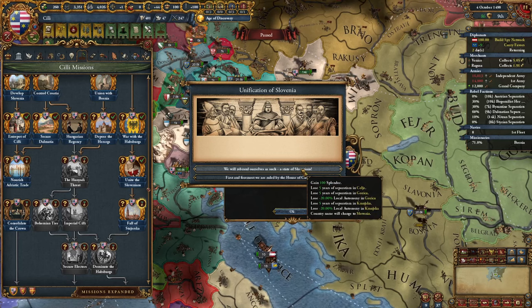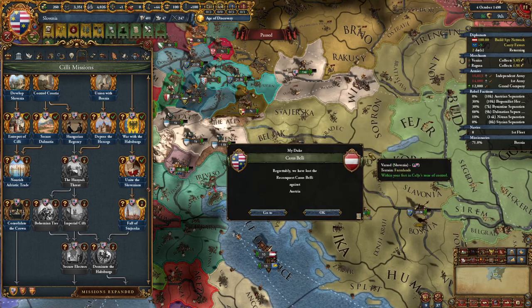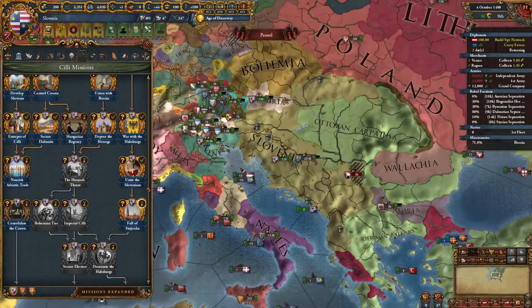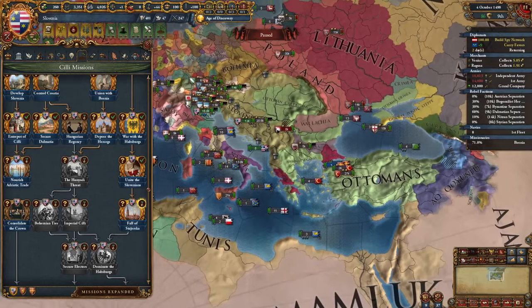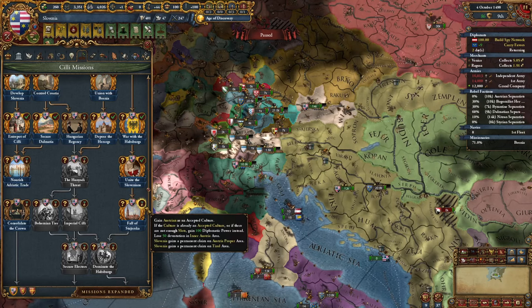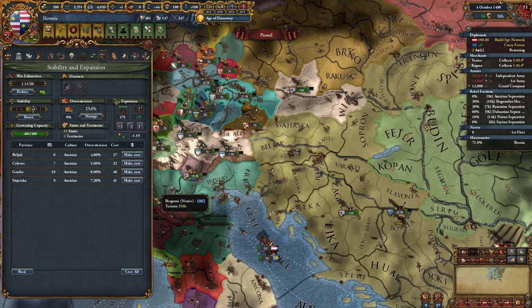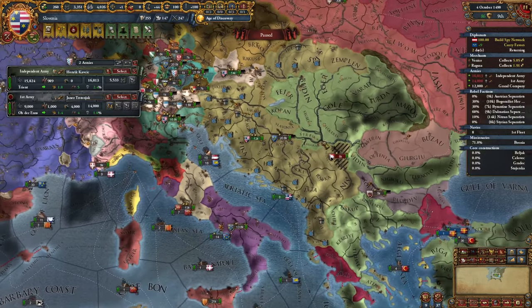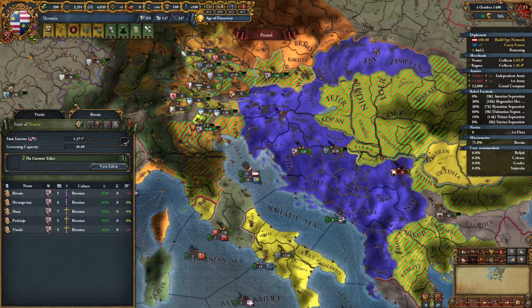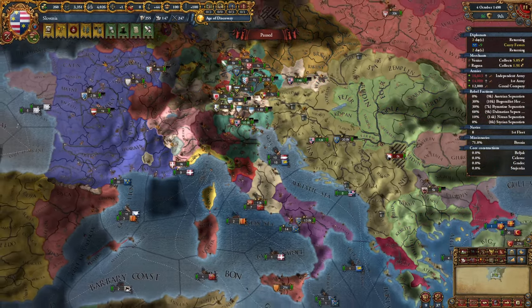We lose some separatism and local autonomy in some provinces but gain splendor. I'll change the name — let's go. Our name placement isn't great right now but later it will look really good on the map. Another mission done: 'Fall of Stierska' — gain Austrian as accepted culture, lose devastation, get permanent claims. Let's concentrate some development before coring. Awesome expansion. The problem is of course aggressive expansion — we have lots of it. So I'll try to avoid wars in Europe for quite a while and focus on the Ottomans.